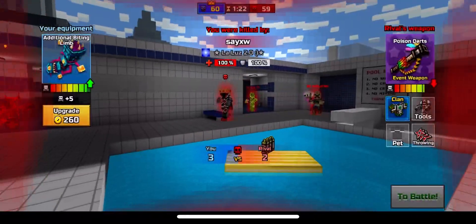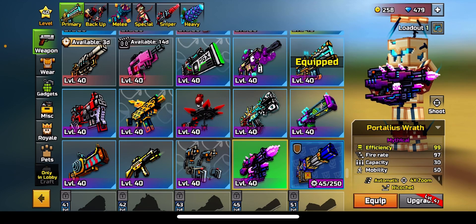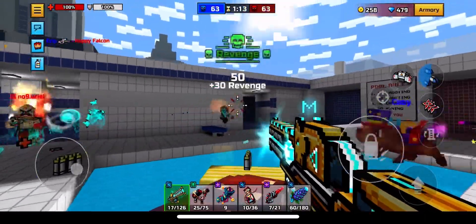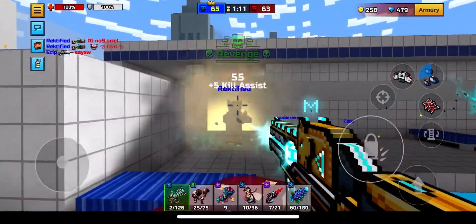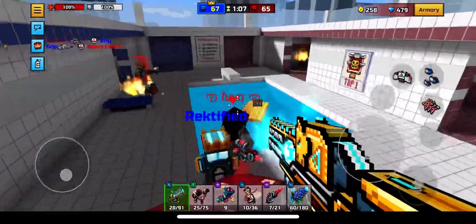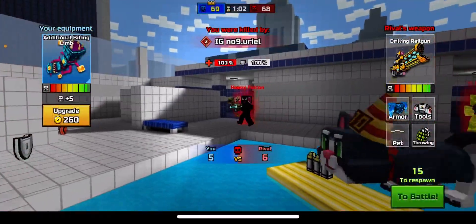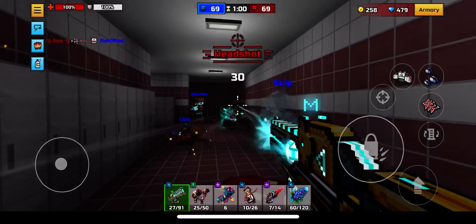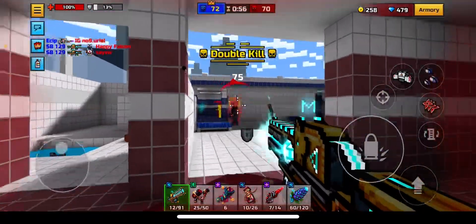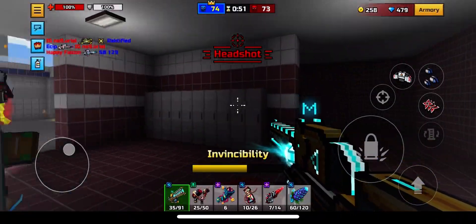Let me show you real quick — for 4000 coupons you could get this. The reload is a little slower overall, but the damage is better because it has critical damage. Critical damage will always be good, which is why I think the anniversary Golden Friend is probably better because it has critical damage.